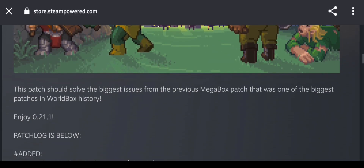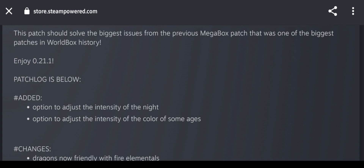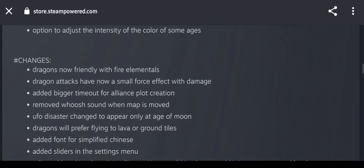This is a huge patch note, there's a lot to go through. Added: you can now adjust the intensity of the night — so if it's too dark you can adjust it, which is a really good feature I was expecting them to add. Another thing added was an option to adjust the color intensity of some ages, similar to the night setting. Also, dragons are now friendly with the fire element.